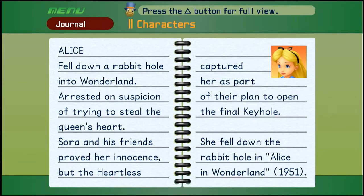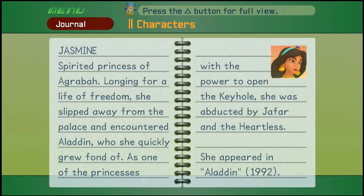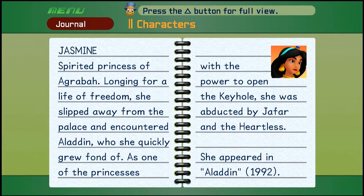Then of course Alice — she fell down a rabbit hole into Wonderland, was arrested on suspicion of trying to steal the queen's heart, and Sora proved her innocence, but the Heartless captured her as part of their plan to open the final keyhole. She fell down the rabbit hole in Alice in Wonderland, 1951. And now we're getting into extra information on the princesses. Jasmine — the spirited princess of Agrabah, longing for a life of freedom, she slipped away from the palace and encountered Aladdin, who she quickly grew fond of. As one of the princesses with the power to open the keyhole, she was abducted by Jafar and the Heartless. She appeared in Aladdin, 1992.